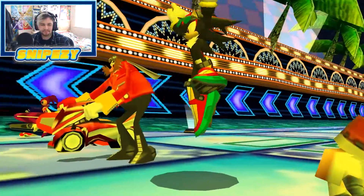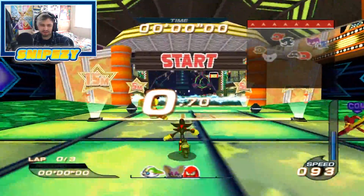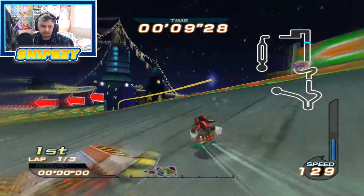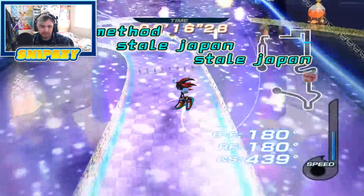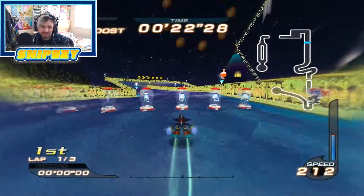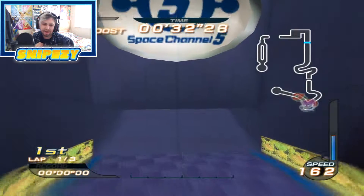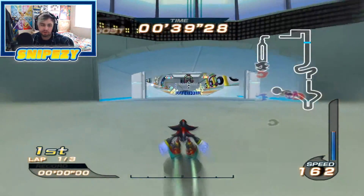We are here at Sega Illusion. The colors are so pretty. Okay, a good start. Going through here on this rail — we got a nice track on the pack. I just hit a very nice shortcut there. It's best if you don't boost on that little area because it maxes out your speed to 200, which I believe is the same speed as a level 2 boost. Very good.